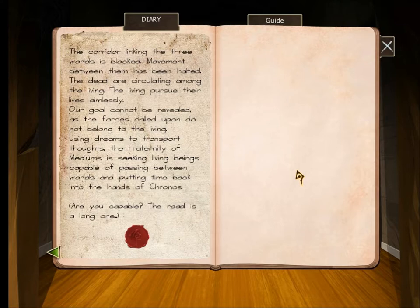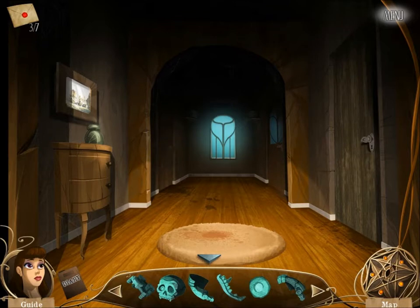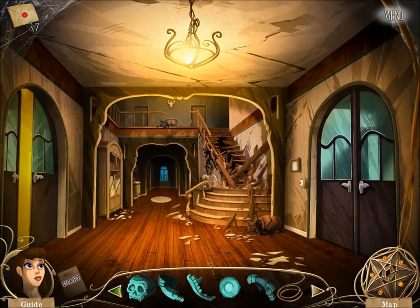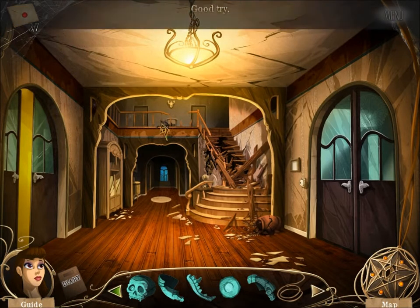Wait a minute. Didn't you just say your god cannot be revealed, and then you say it's Kronos? Do you mean revealed as in he can't do anything, like he can't show himself? I'm assuming that's what we're talking about. And what did I just pick up? A rope. Can I go get the dog? Can we use the rope to get the dog? I guess not.